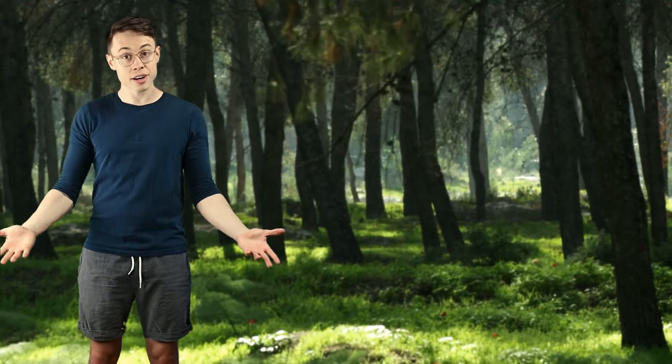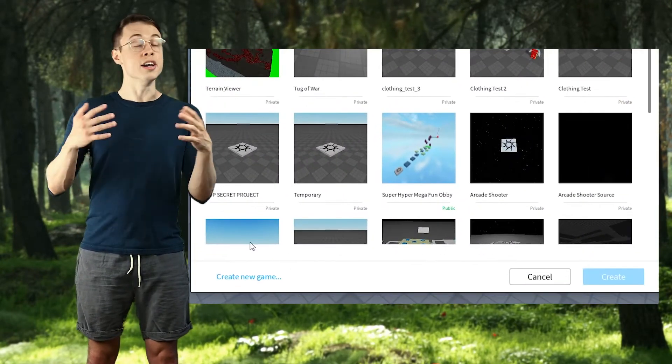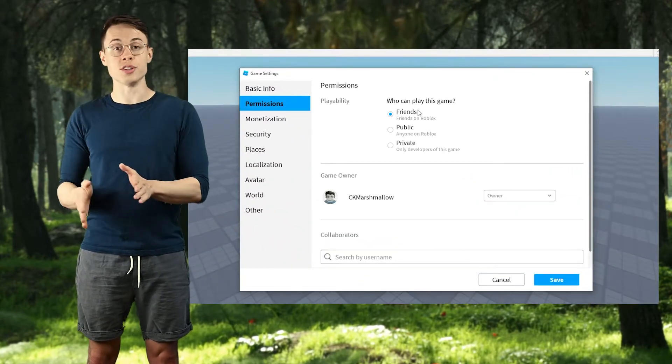If you want to test your game with real players you have two options. Option one is to just publish your game on Roblox and have your friends join the regular way through the Roblox website. You can change your settings so that only friends can join if you don't want randos showing up.